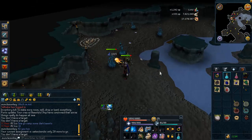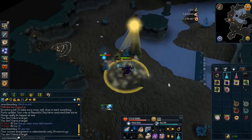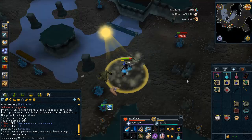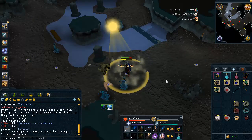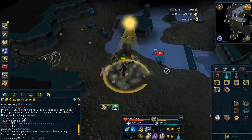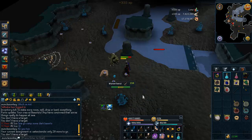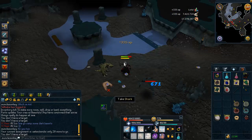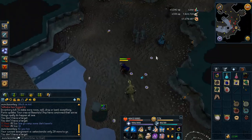Hey guys, what's up? It's MoncleZunkie. So in this video, what I decided to do was actually I bought a Virtus wand and book because a friend told me that since the mage was buffed, the mage abilities were kind of buffed today. The Sunshine Ultimate ability is now extremely, extremely powerful, and the Tsunami ability was buffed too, but it's still not that great for Slayer at least.